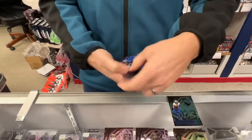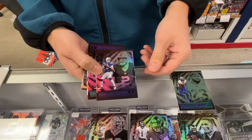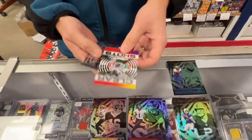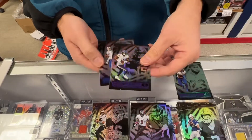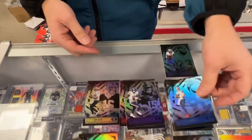All right, next pack. Jalen Hurts. Carson Wentz — new team, the Colts. There's Jalen Waddle, rookie. Clear shot rookie of Zach Wilson — that's nice. Another rookie. Josh Allen, base.